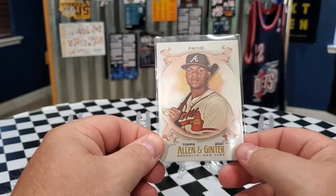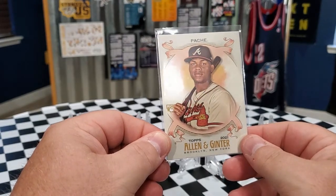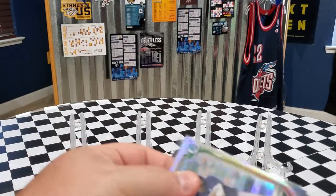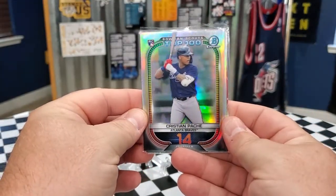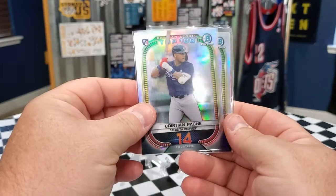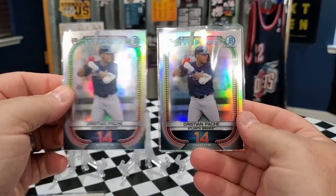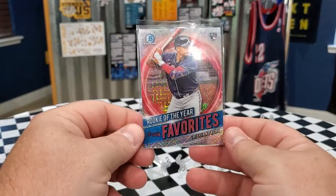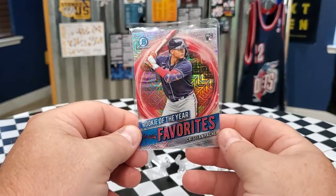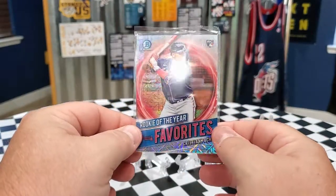We have the Topps Allen and Ginter Pache Rookie — very nice. Next we have some multiples. We have this Top 100 Bowman Scouts Bowman Chrome Rookie card. You can see he's number 14 right there, 14th out of the 100, and we got a second one. Then we picked up this Rookie of the Year Favorites Christian Pache out of Bowman Chrome — fantastic looking card. This is actually one of my favorite designs so far, I really do like that card.